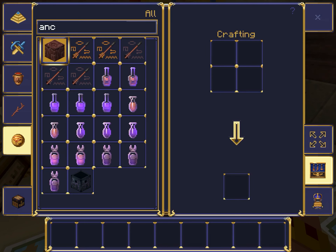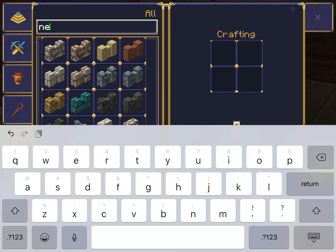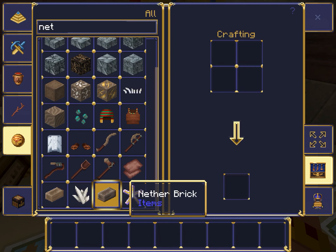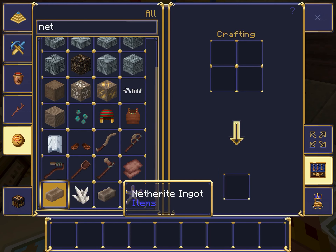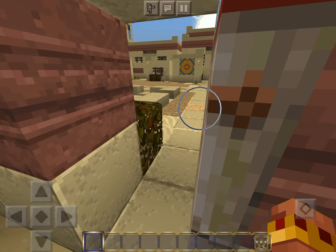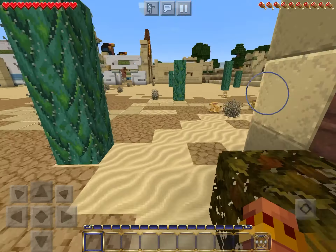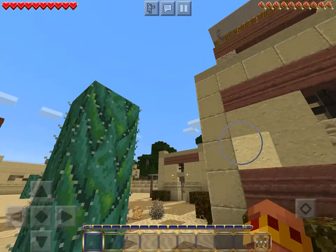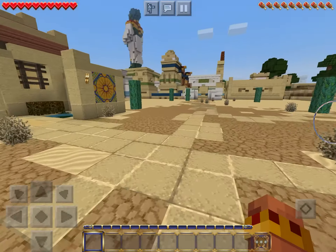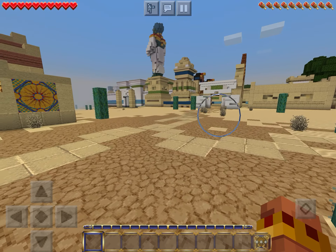Ancient debris looks like wood - that's perfect. And nether warts are brown instead of black. Interesting. Anyways, let's switch back over to survival mode. Of course that type is just a dying desert with no - well I guess there is water. And of course there's gonna be cactus.